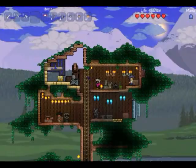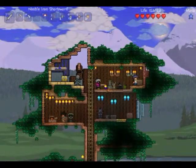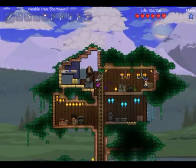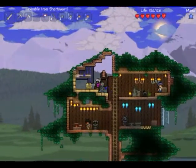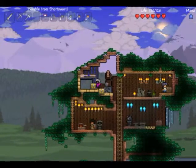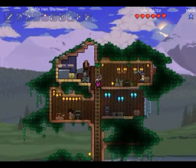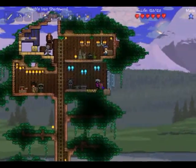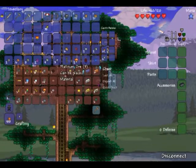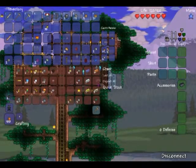What? There's an item which summons a baby dinosaur to follow you around. Using the item does not consume it and will remain in your inventory. While the baby dinosaur is active, you can jump up high in the air and it will carry your dinosaur by the tail. The baby dinosaur is immune to damage from enemies and despawns upon death. The item can only be obtained by putting silt or slush into an extractinator with a 1 in 5,000 chance.